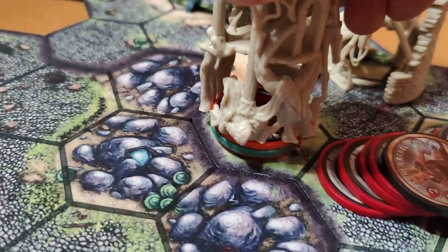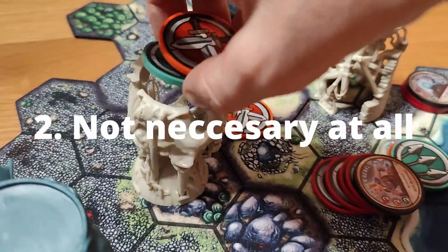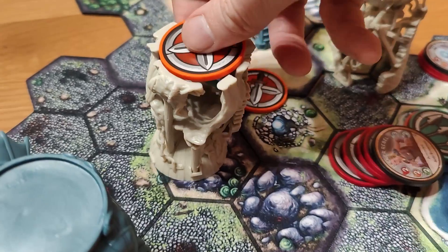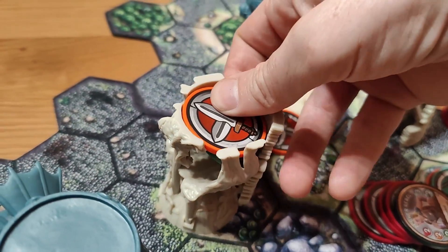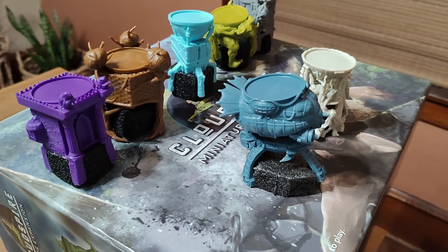The second reason is that this expansion adds Spires for the two new factions. Normally that's for cosmetics — it's great. But the problem is Cloud Spire at max is a four-player game, and in the base miniatures you get five different faction Spires.